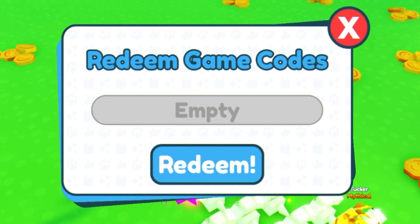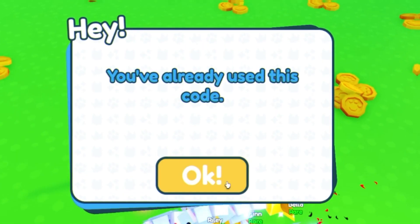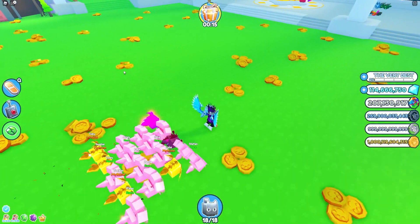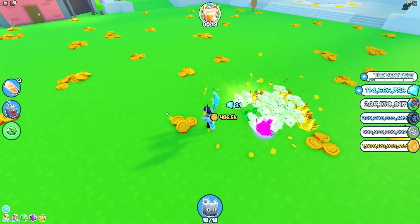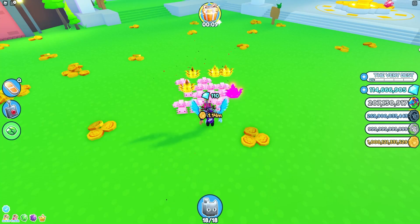Next code is 'HAPPYHOLIDAYS' — that gives tons of coins. In about 15 seconds we'll be able to open our first gift. Let's see what's inside these gifts because I'm not exactly sure what they contain.